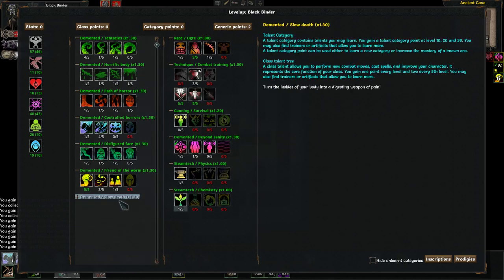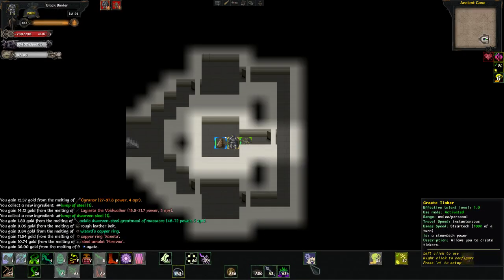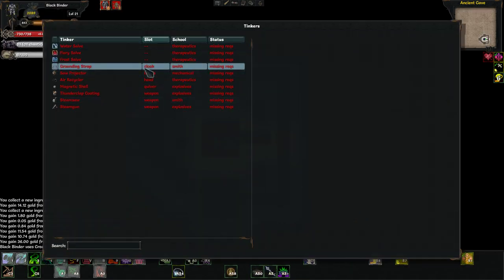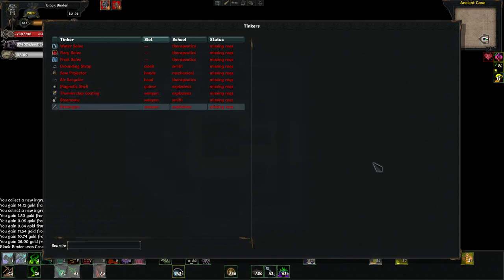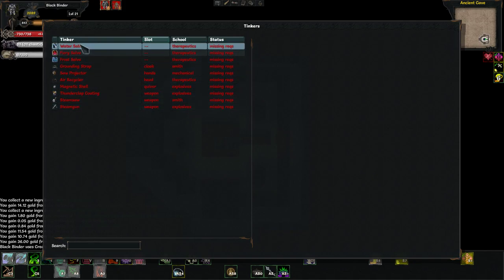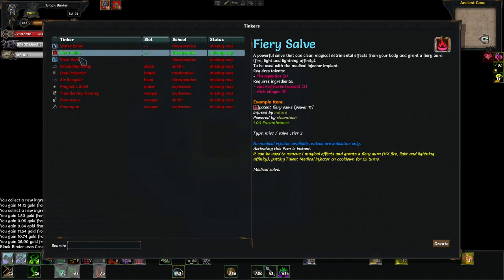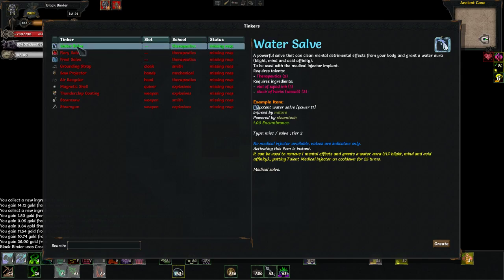When you get tinkering you unlock these two trees. Don't put any points into it until you get the recipe you want — this is going to be a huge list eventually. It's kind of backwards — you need to get the schematic first before wasting points. I want water salve, fiery salve, frost salve — you want all of these. We need Therapeutics at three, so let's just put two points into Therapeutics.